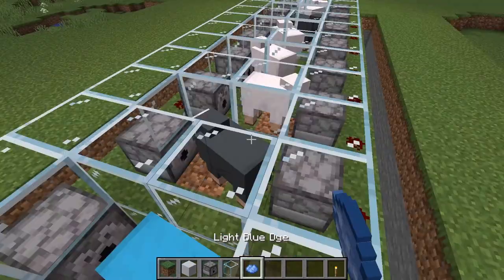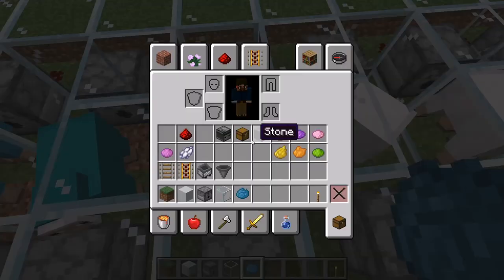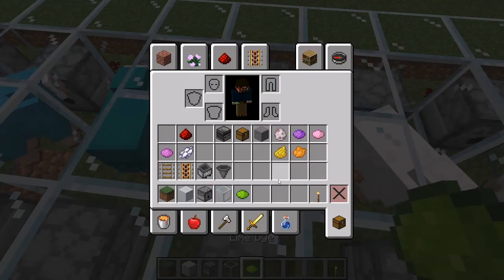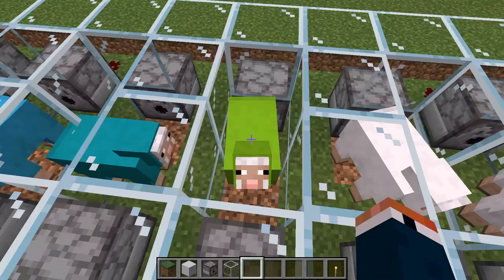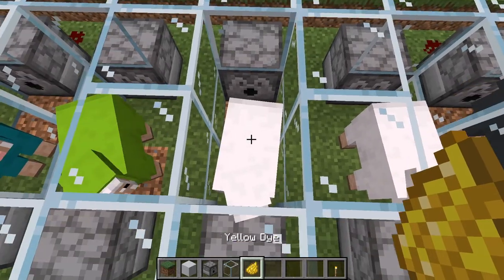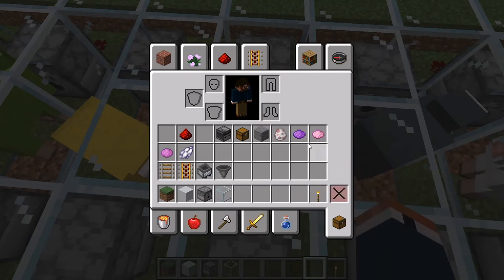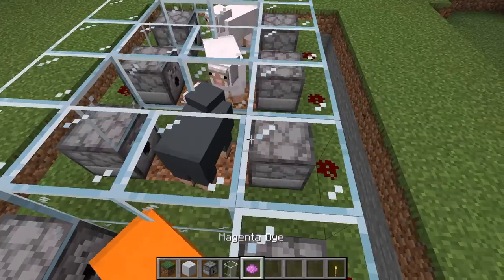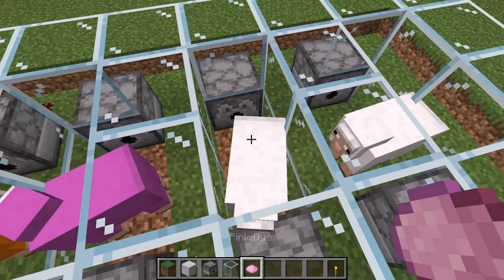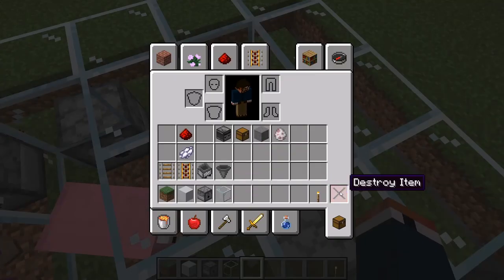Then light blue, cyan, lime, yellow, orange, magenta, pink, and purple. I like to put magenta and pink next to each other since they look similar. There we go — there it all is. We've got our sheep colored now.